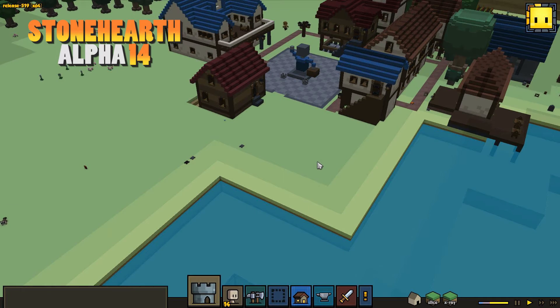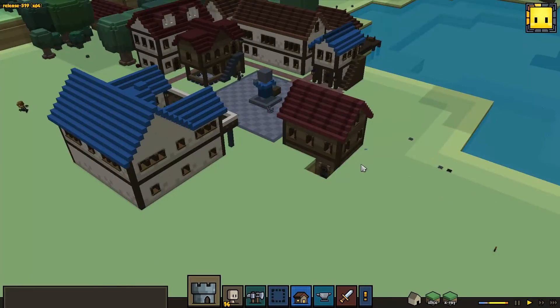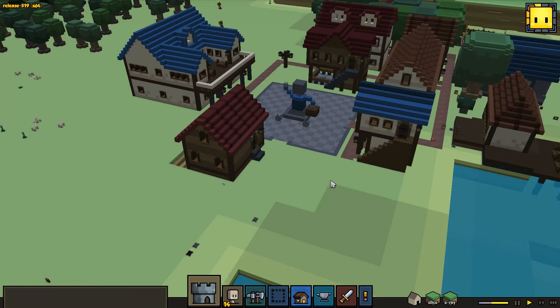Hello everybody, welcome back to Stoneheart with me Bantos. We're back here in my town Hope's Haven, and today we're gonna make a storage house — we're gonna give it a go and try to make a good one.